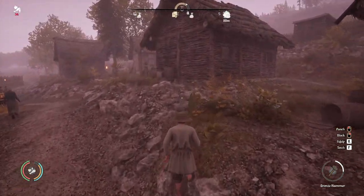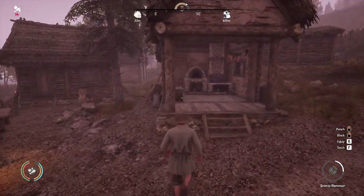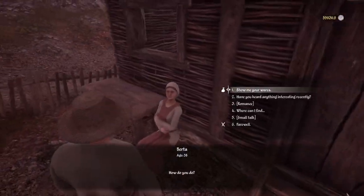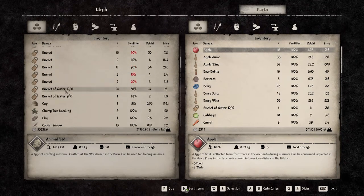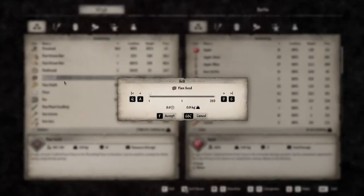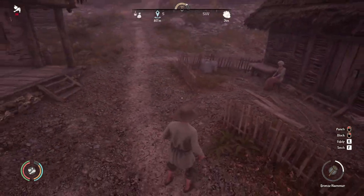Looks like most people are down on this end right now. The tavern lady is still up here. Trade is in my nature! Beer bottle — we'll hold on to that for now. Flaxseed — I still got 1,900 flaxseed, we'll go through that pretty quick though, probably just start selling something different.